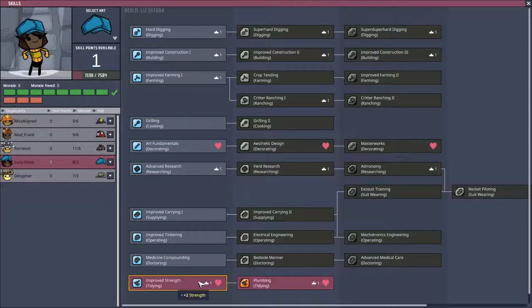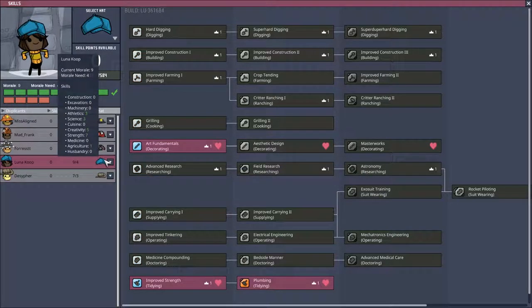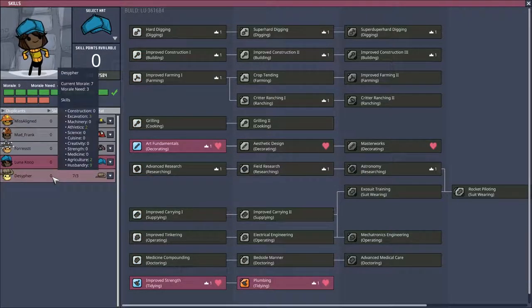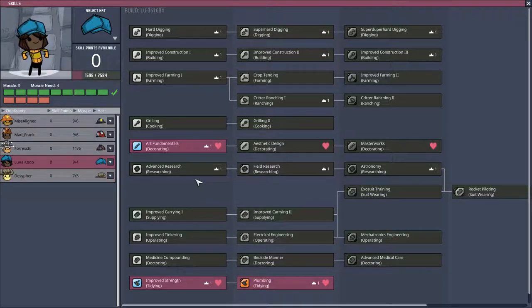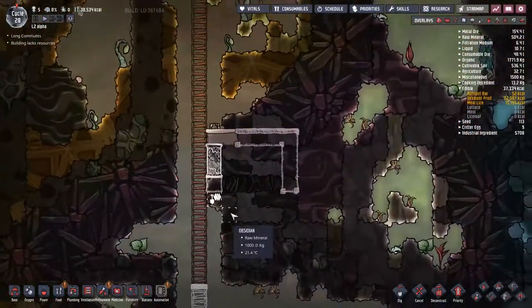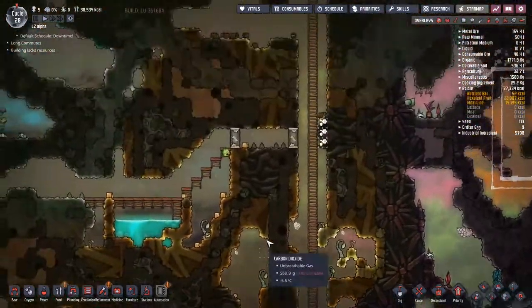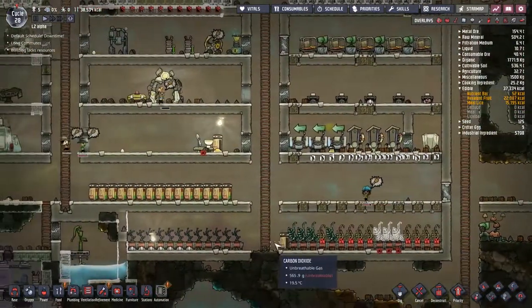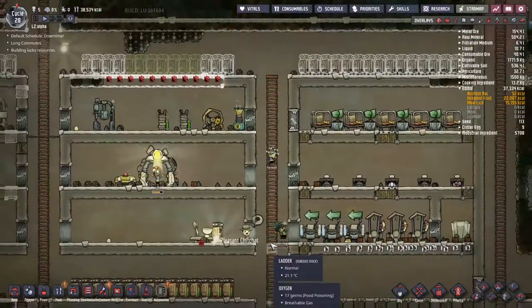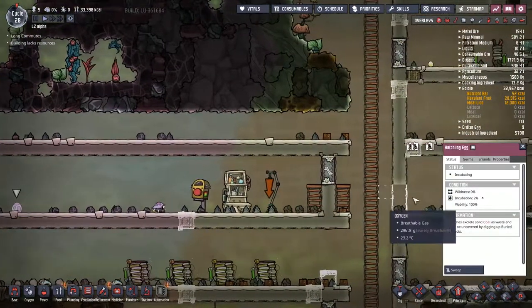So we've done the tidying. I think the next thing maybe is the supplying. Let's let Luna follow her creative instincts. Beautiful - and decipher, a little bit slow on the learning. Missaline's got a new hat. Let's come down this way and focus on the super important stuff. Of course, downtime - everybody's hungry. Hatch has laid a first egg. Beautiful. Incubating itself at the same rate as down below.